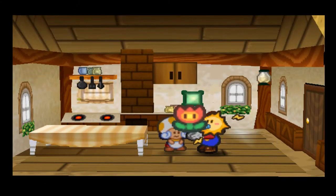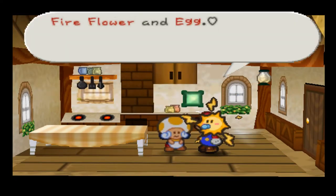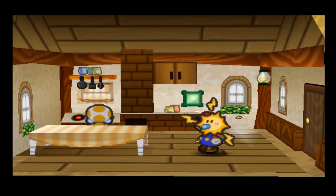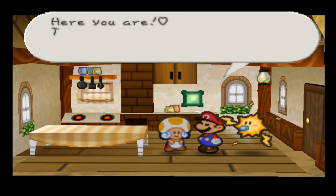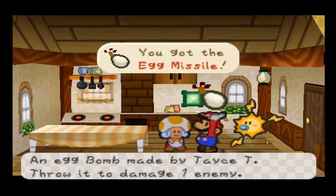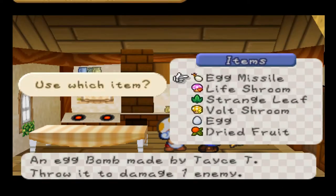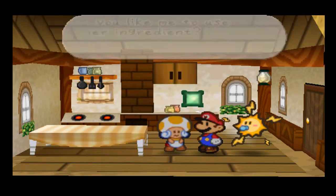We'll use that Fire Flower we just made and mix it with an egg. So when we give her an egg and a Fire Flower, she literally makes a bomb with it. I don't know how I feel about that, but eh.